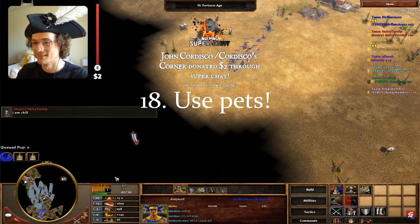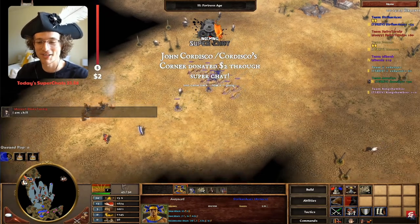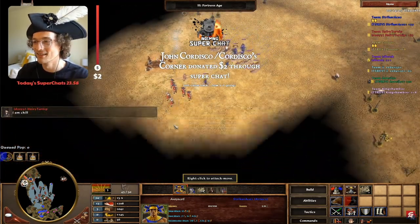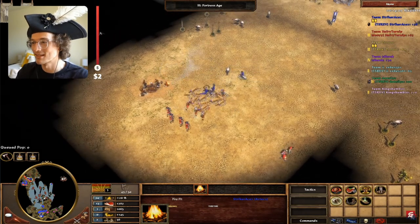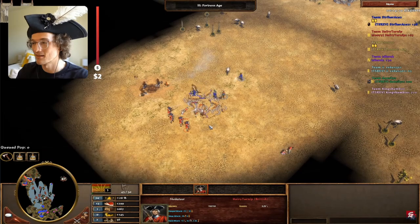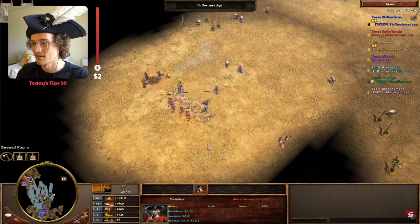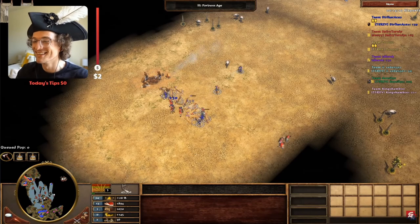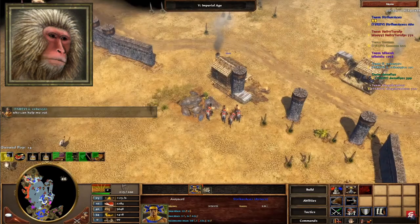Number 18: use pets. Easily one of the most overlooked units, pets are an effective addition to any army. Spanish War Dogs are an obvious example, but also Aztec Jaguars, and other civilizations have additions too. Think of the Disciples from China — they're not exactly a pet unit but they act similarly. Those small units may not seem like much, but they do add up.